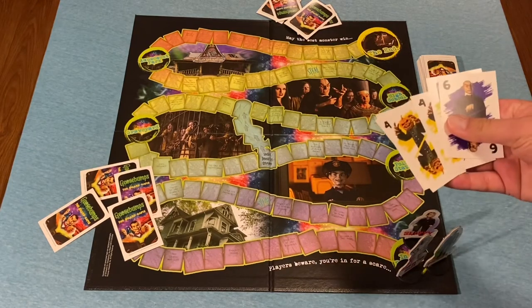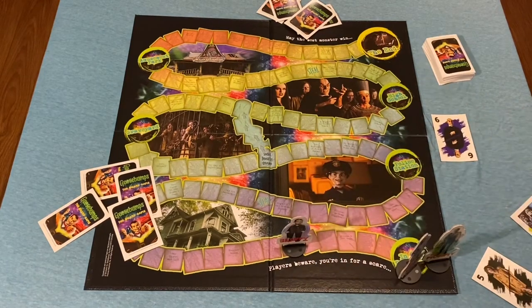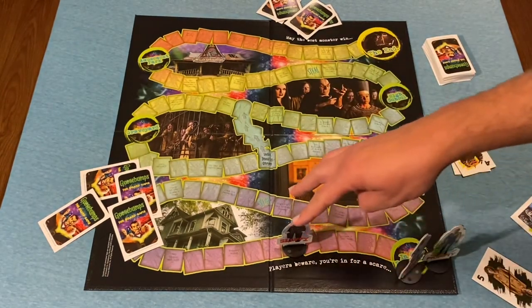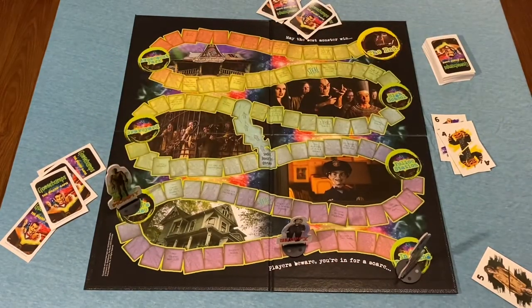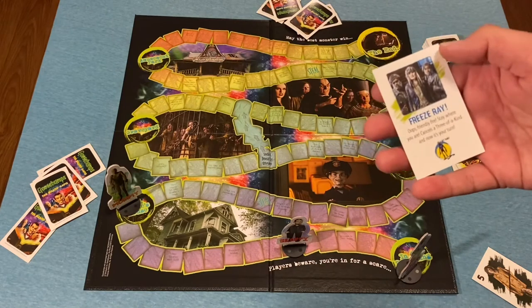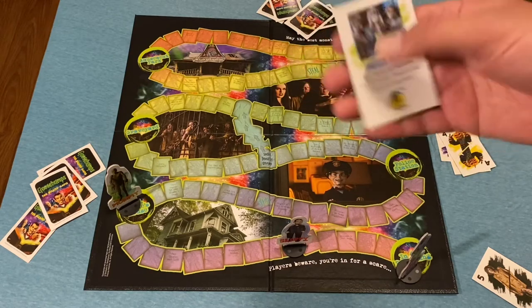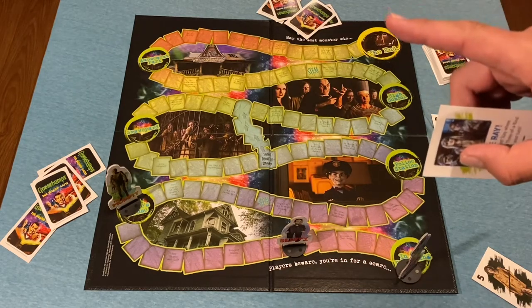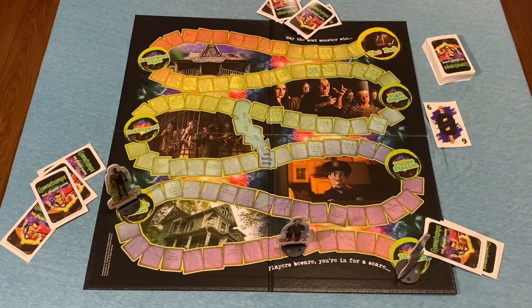Players follow the trail of the manuscript pages, and there are three ways to advance along the track. First, you can play a numbered card from your hand face-up and move that number of spaces. The next way is by playing four of one number, which jumps you to the next landmark along the track. The last way is by playing a Monster Mayhem card — all players must follow the instructions on it. If you're on a landmark, you're safe from the effects of a Monster card, except for Found Your Book. After playing a card or cards and moving accordingly, your turn is over and play shifts to the next player on your left.